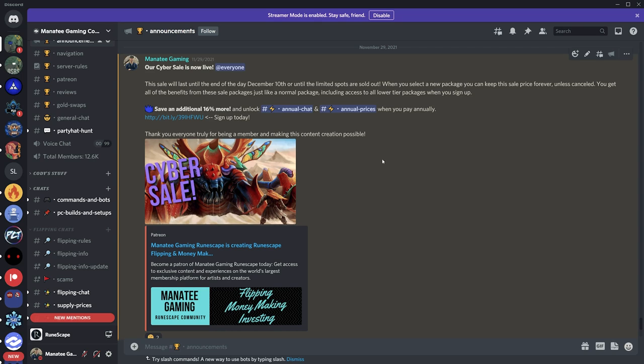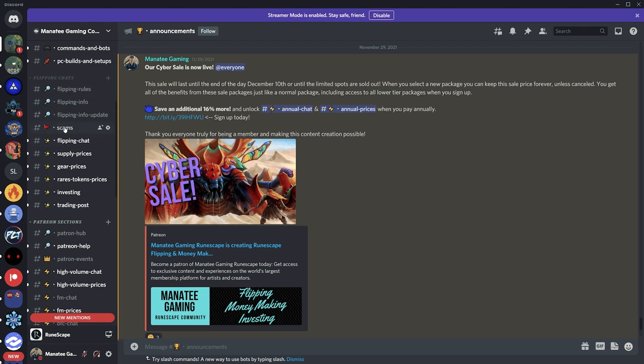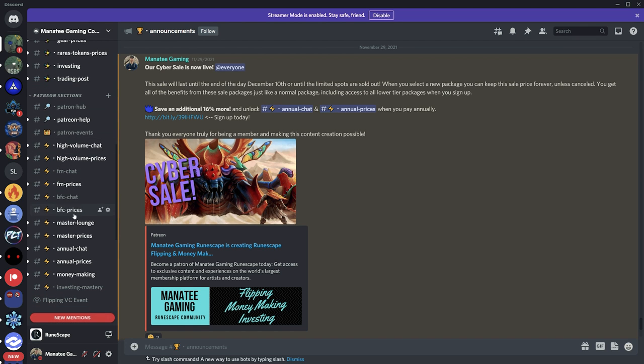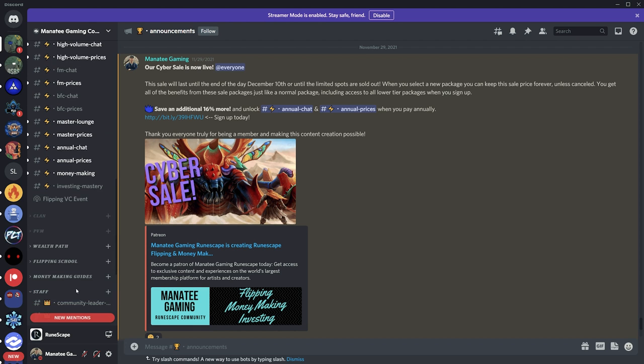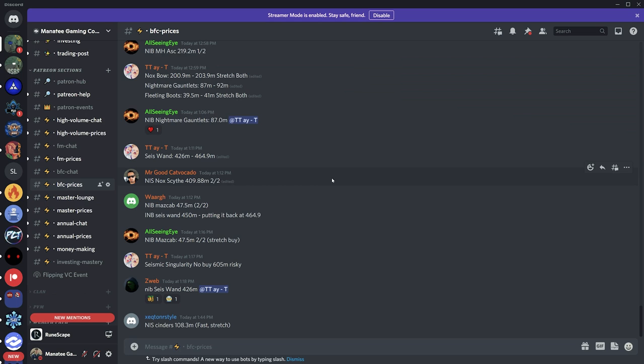Right now, and only until December 10th, we have our cyber sale going on on the Patreon packages down below. If you pick up one of these Patreon packages during this time, you'll be able to keep that cyber sale price for as long as you want until you cancel. You get access to all the open flipping chats in our Discord of 13,000 people, plus additional content including exact buy and sell prices, tons of tutorials and guides, and flipping together as a group. If you want to make 3 billion or more per month, jump in.